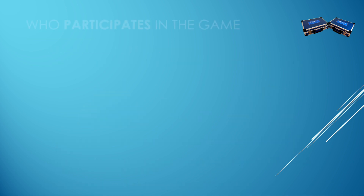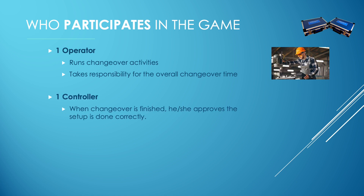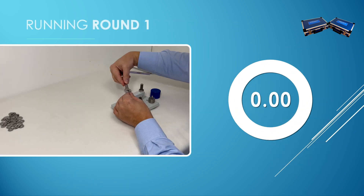Each team has three members: an operator, who runs changeover activities and takes responsibility for the overall changeover time; a controller, who approves where the setup is done correctly; and a process engineer, who measures the time. Remaining team members take an active part in the brainstorming session.